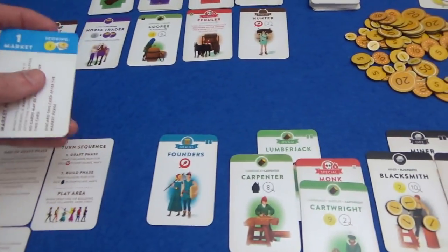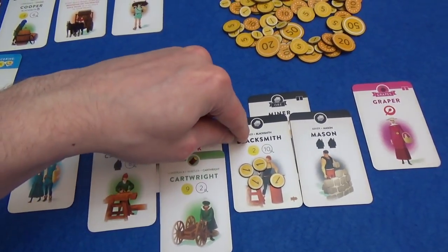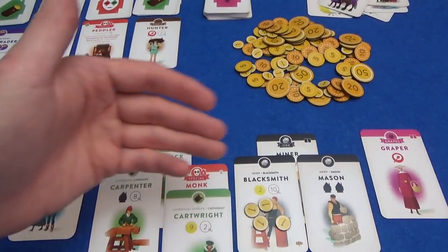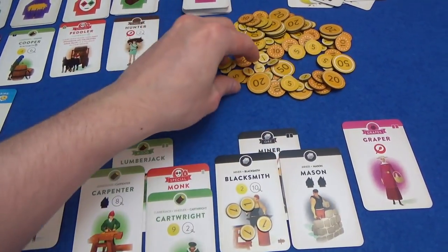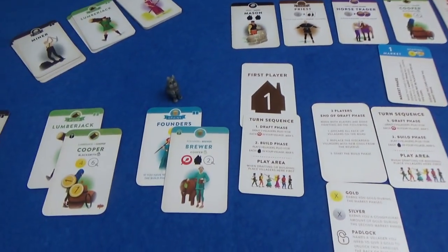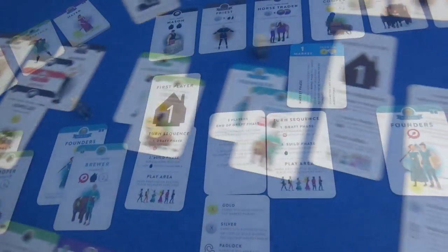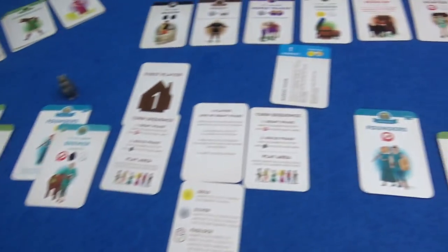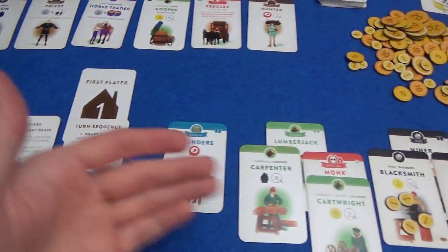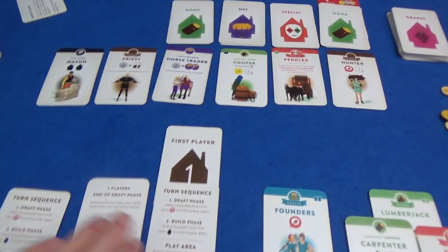Now it's time for the market phase. We earn coins equal to the coins we can see on our villagers. The cartwright's worth nine, blacksmith is worth two — so 11 — plus the coins already on it, so nine, 10, 11, 13, 15. And I didn't spend any of my starting money, so I've got 21 now. But Marty: four, five, six — 26. And that's his total coins at the moment because he spent all of his. So he's not too far ahead just yet. First player passes back to me.